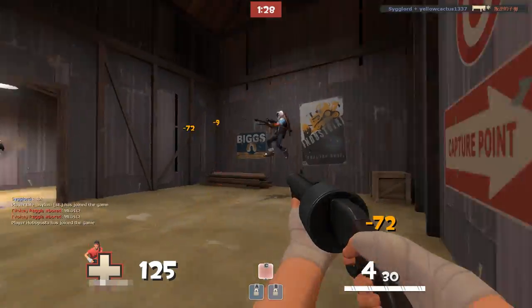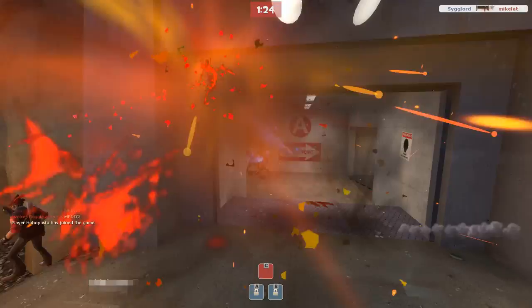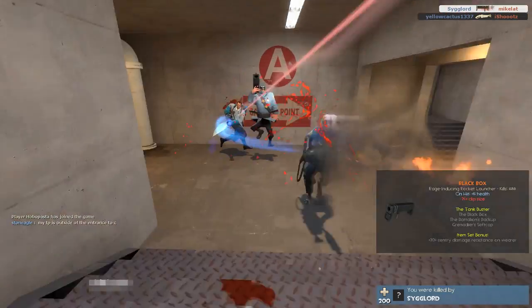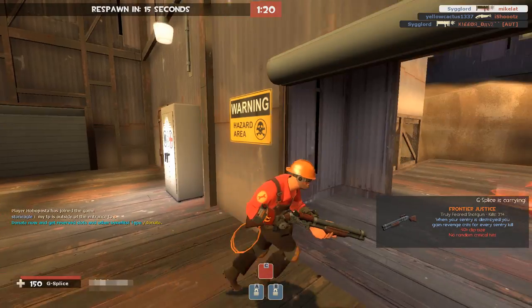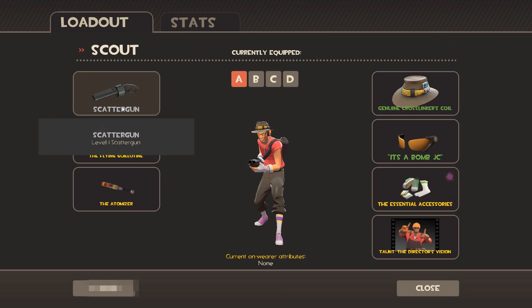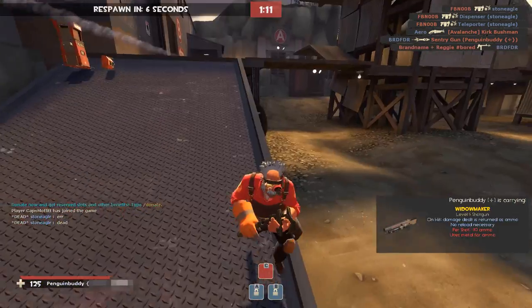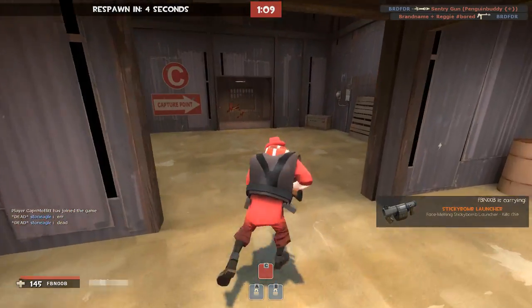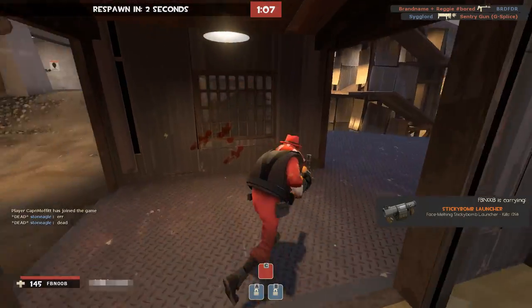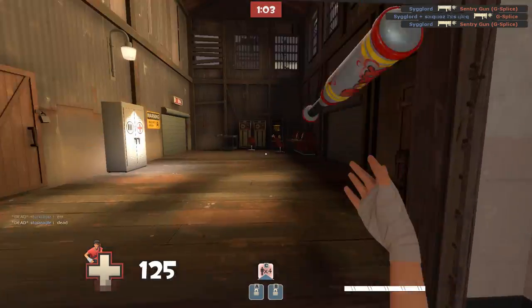A lot of what I'm using today is the Scattergun, which is my all-time favorite — and I just took that crit to the face. I'm using the Scattergun as my main default weapon, the Guillotine, which is basically a fire-once weapon that regenerates after a little bit of time, but deals a lot of damage if you manage to fling it and hit someone.